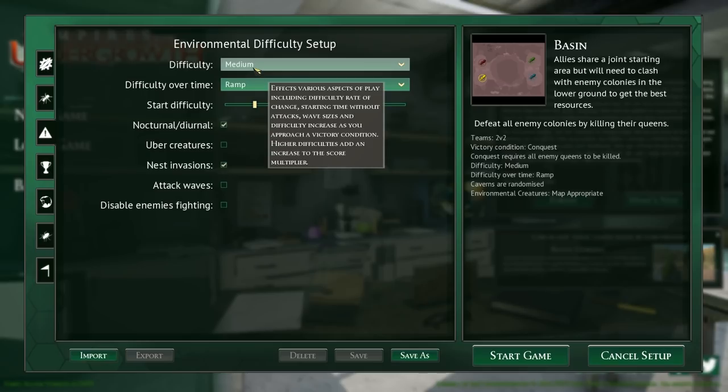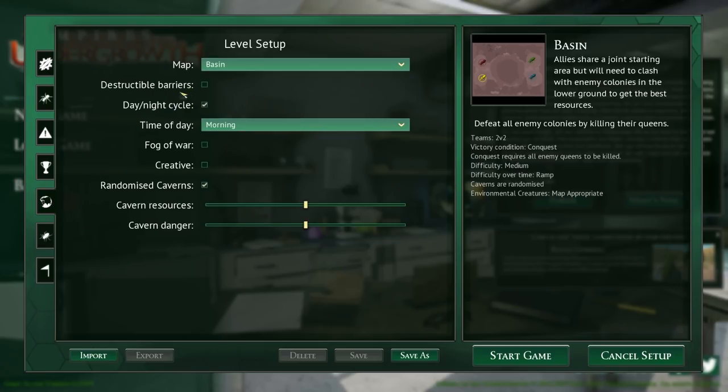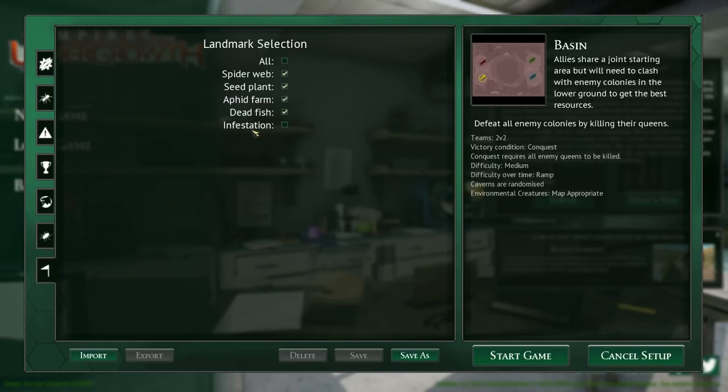Victory conditions done. Looking at Basin map. Map appropriate creatures - they've actually split it into different biomes now, that's wonderful, big fan of that. In landmarks we have them all. We'll leave infestation off - most people said that infestation means there will be small areas where there are large groups of singular creatures. Let's hit start game and give it a name - we'll call it Basin One because we're imaginative like that.